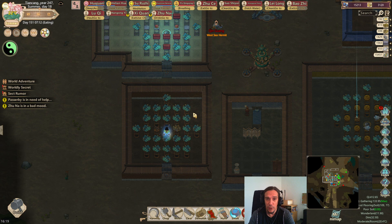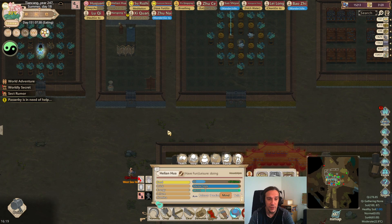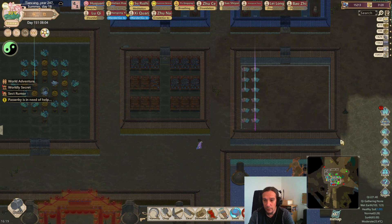We're still looking for stat increasers and lots of inspiration for Helion so she might learn more Max Cheese skills. There's a lot of things we need to do today, so first off I want to start with the agencies.